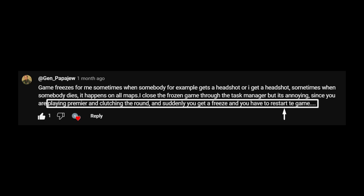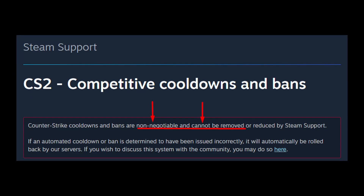Another common problem many of you report is being disadvantaged. One user commented on our previous video: you are playing Premiere and clutching the round, and suddenly you get a freeze and you have to restart the game. Real problems begin when you can't even reconnect to the match, and as a result, you get a competitive cooldown. As for this, the Steam support representative said: we cannot modify any cooldowns you have received, regardless of the reason a cooldown was issued.